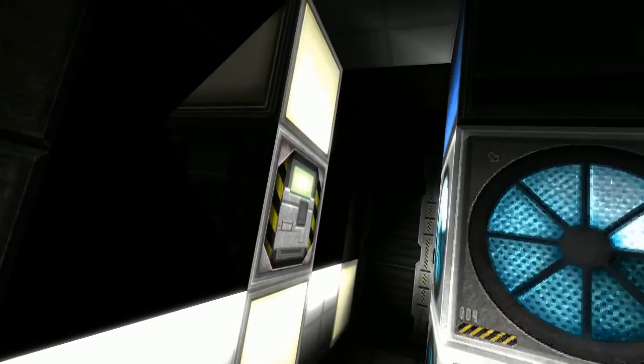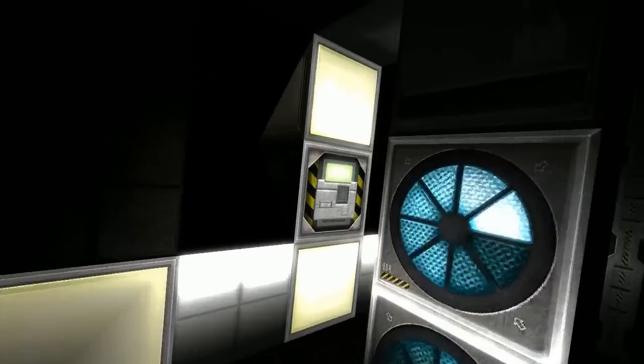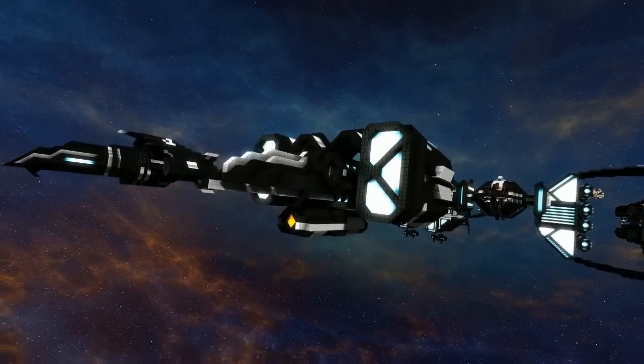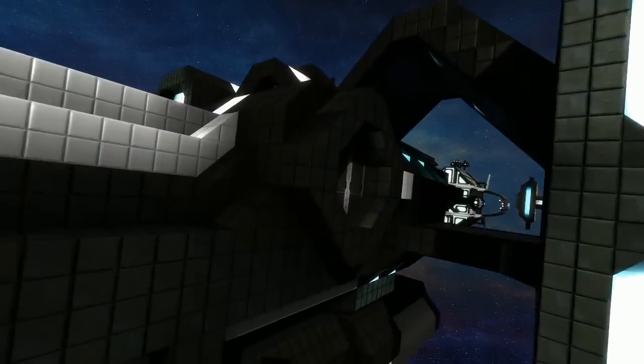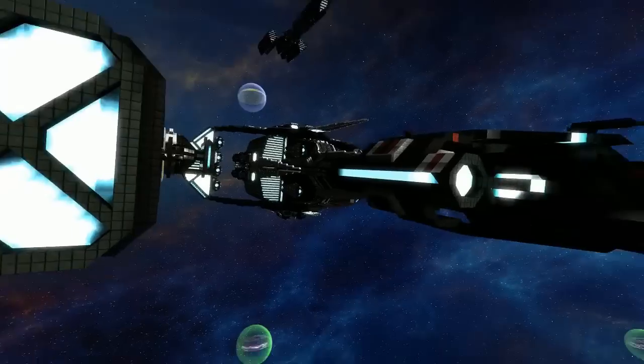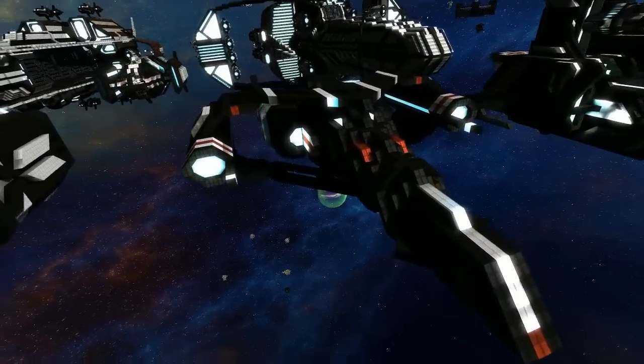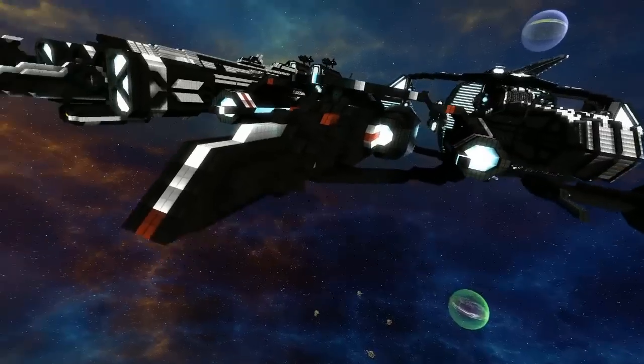A quick look inside the Avian reveals a little core with storage and a nice door design. The interior is bare bones but functional.